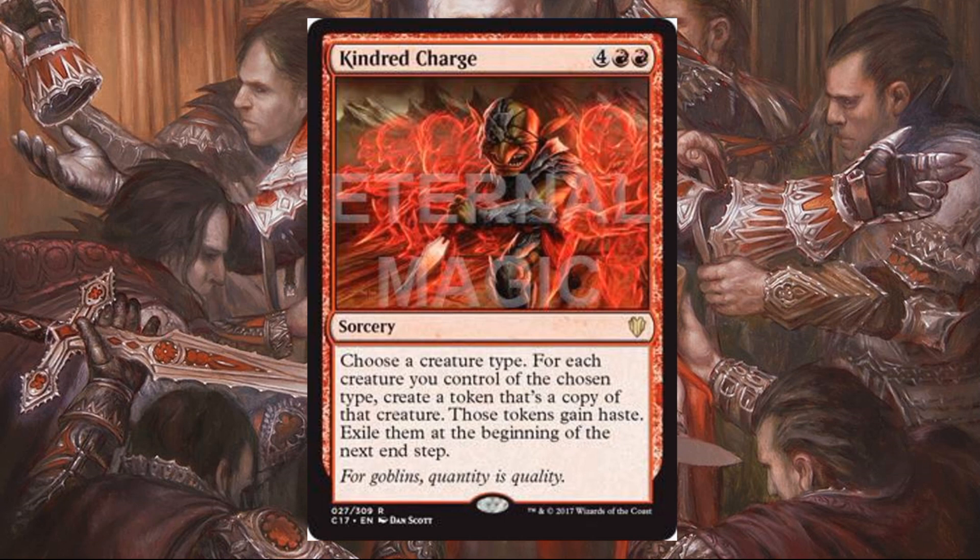Kindred Charge costs two red and four and is a sorcery. Choose a creature type — for each creature you control of the chosen type, create a token that's a copy of that creature. Those tokens gain haste and are exiled at the beginning of the next end step. Obviously it's great for tribal — you're creating a lot of stuff attacking in. It's better if you have good enters-the-battlefield effects on your creatures, so you can work your deck to make this card better than it is in a vacuum. Overall, it's a good wide attack option — maybe put away a game or finish off your last opponent.